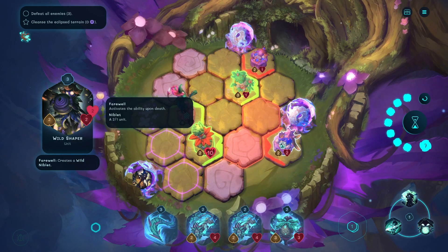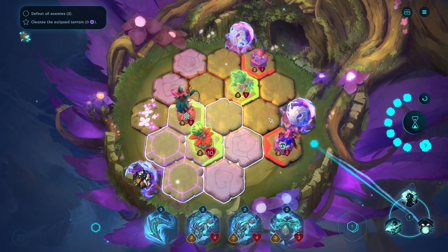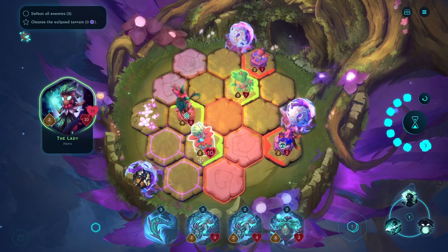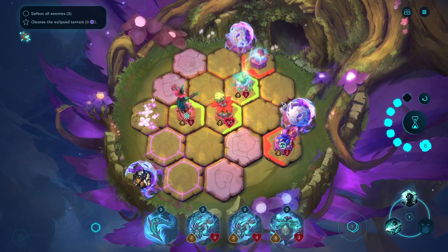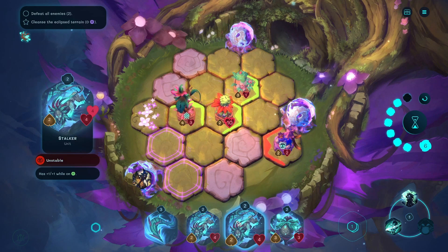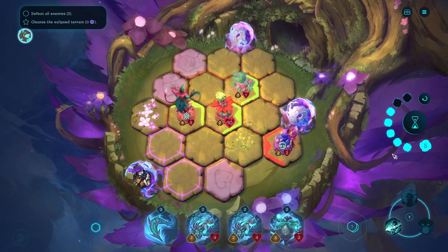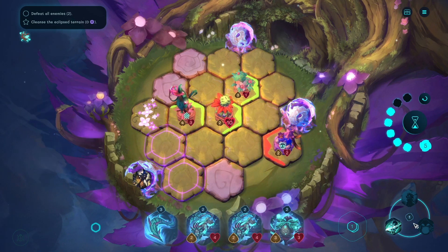So this is going to summon a niblet. I want to kill it. If I heal you... wait, why isn't it working? Oh, it must have been adjacent. So heal you. Then you can attack without taking enough damage to die. I've still got five things left but I don't have any cards unless I want to burn them. I kind of don't. I can't damage anything because I've moved myself into a stupid spot.